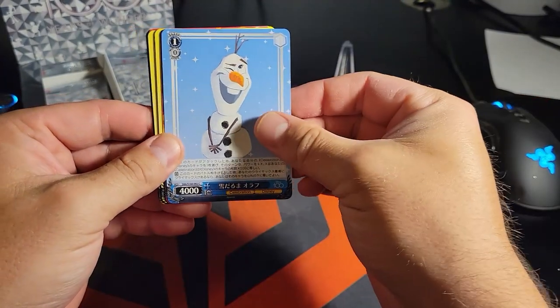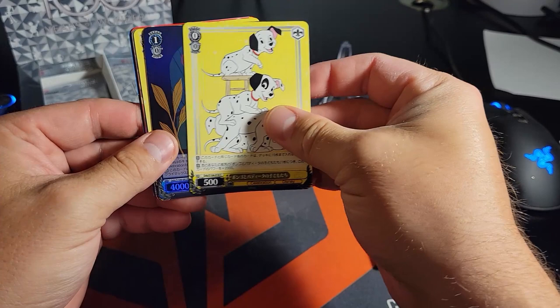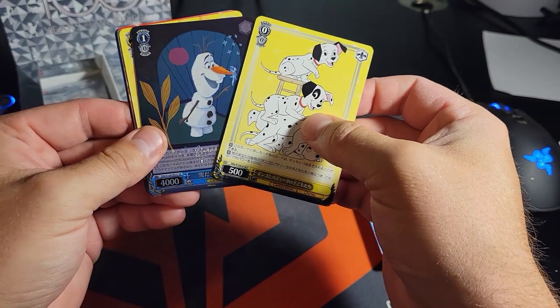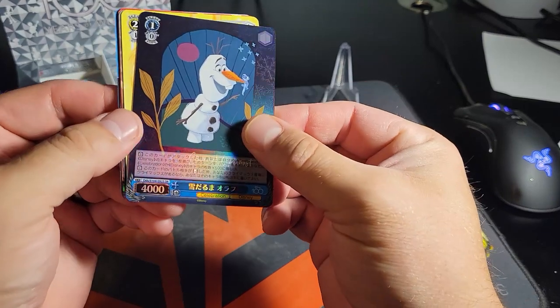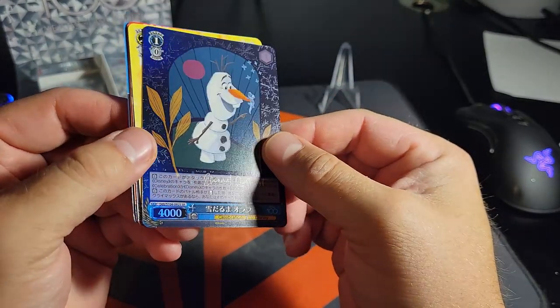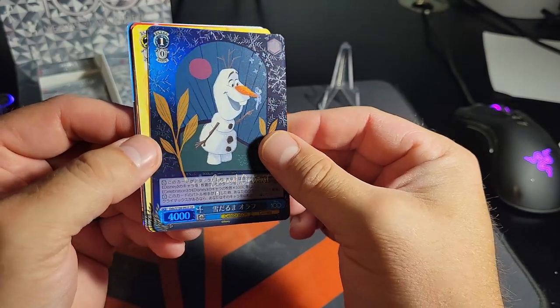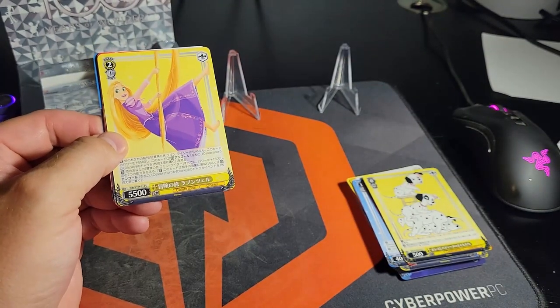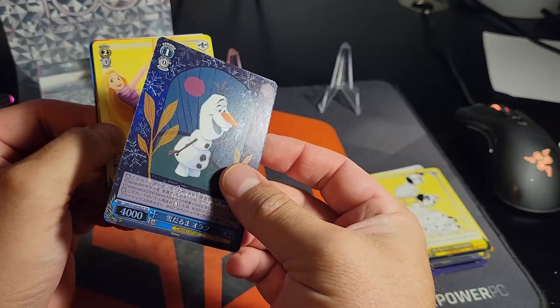Woody, Olaf, Captain Marvel, the Dalmatians - oh, we got a secret super rare Olaf! That's cool, it's like black. Yeah, that's sick! Oh, that's cool. Look at it in the light - you can see around the edge there's snowflakes. Look at the camera!